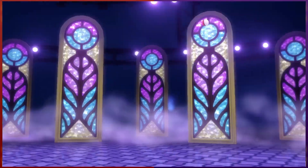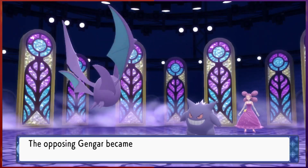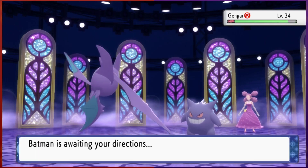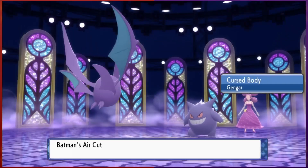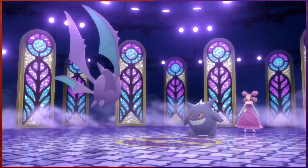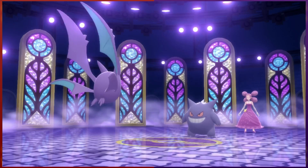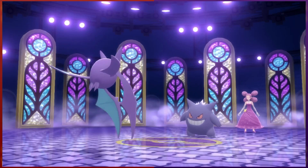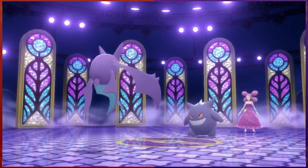Fantina then sends out Gengar, so we try for Supersonic, and luckily the attack hits, confusing Gengar. And with even more luck, it hurts itself in confusion, allowing us to survive the turn unharmed. Next, we go for Air Cutter, which doesn't do as much damage as I would have preferred, and it also triggers Gengar's Cursed Body, disabling the move. Our luck seems to have run out as Gengar snaps out of confusion and retaliates with Confuse Ray. Things are getting risky, but we attempt to hit Gengar back with Bite, which should be super effective. However, it's holding a Colbur Berry, weakening our attack, allowing Gengar to remain on the field. But Bite causes it to flinch, so we're still in this fight.